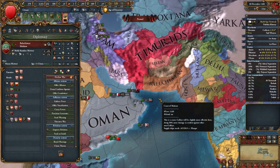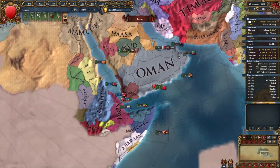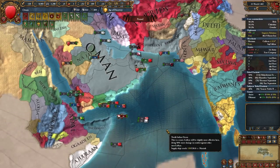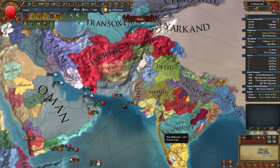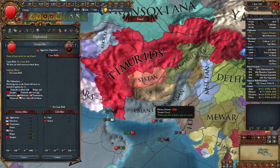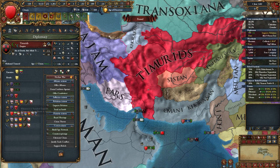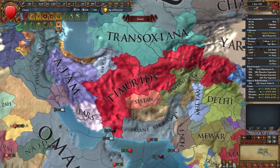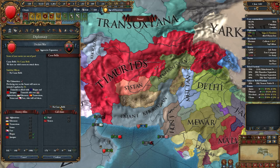Baluchistan may be allied to Timurids, and in such case you have two options. First is to go after its allies, declare on them, and set Baluchistan as a non-co-belligerent - then you can break its alliance with Timurids. The other way is to just expand south until you're ready to face Timurids. What matters is that you need to get rid of Timurids. Remember that disloyal vassals won't get involved at all - they won't even send their army to help Timurids, so you may forget about those co-belligerents.